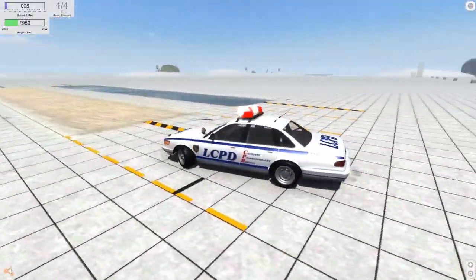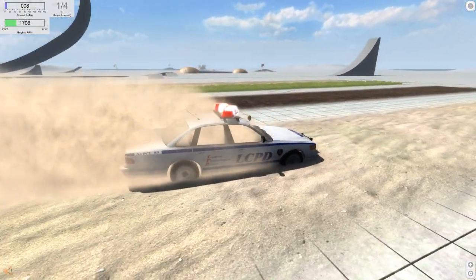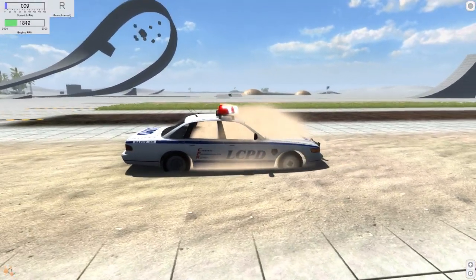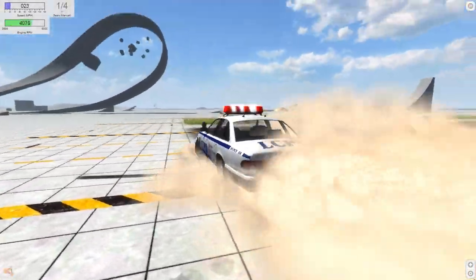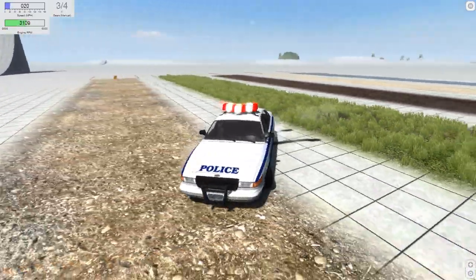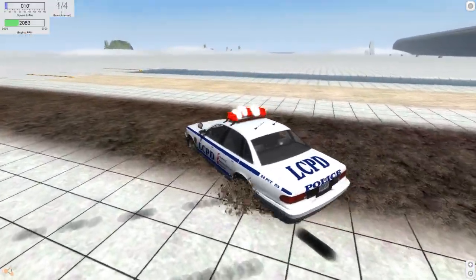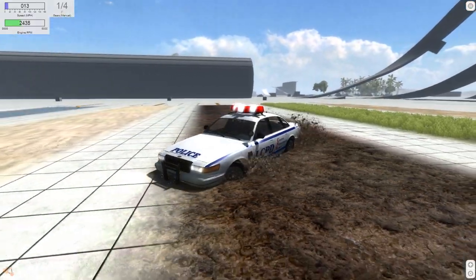Here you can see the different grounds in BeamNG. As you can see, we have sand — and I can drive pretty well in sand, though it apparently starts to get stuck almost. It's not like Spintires, but it's good enough — better than in many other games. Then we have mud, normal grass, dirt, and behind all that there's a little bit of water. Driving in mud is pretty much like sand.